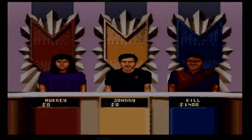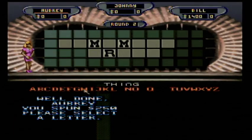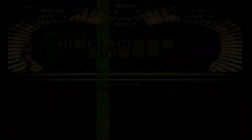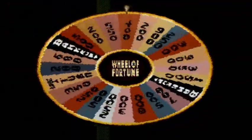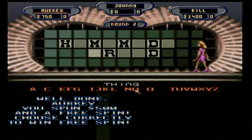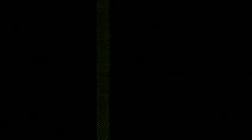I spin $250 and choose H. Spinning again for $250 and choose D. I know it now. $500 and a free spin — I choose B, and I'll solve it: Homemade Bread. That brings me up to $7,850.